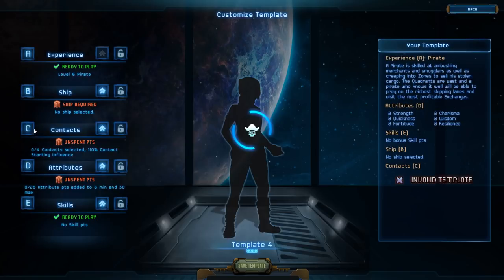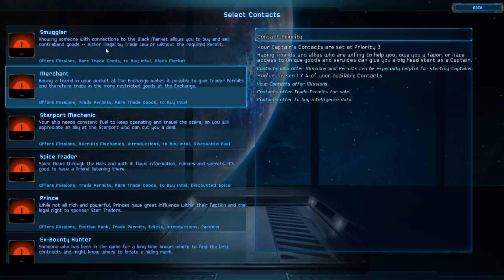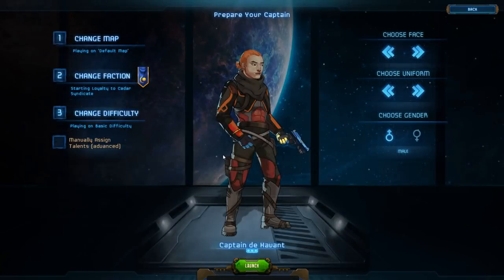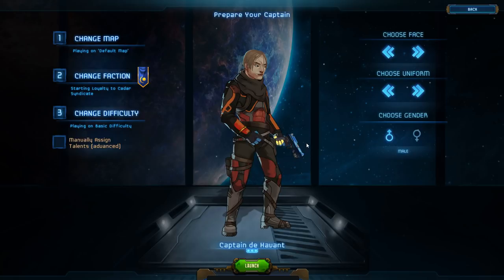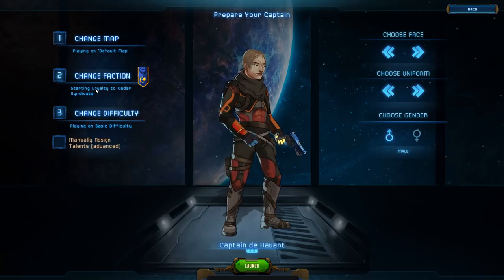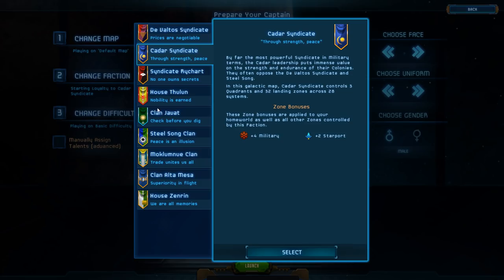You can then choose what kind of ship you want to start with, what contacts you might have — merchants, smugglers, and so on — and choose your attributes and extra skills. Once you've chosen your class, you decide what your character looks like and choose your starting faction. This isn't as important as it sounds — you're not tied down to that faction. It determines your starting location and initial contacts, but whether you follow the early storyline is totally up to you.